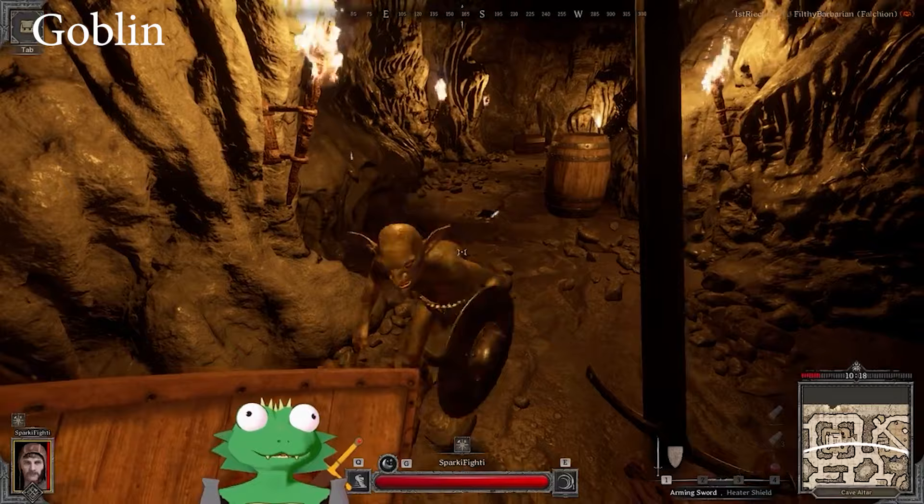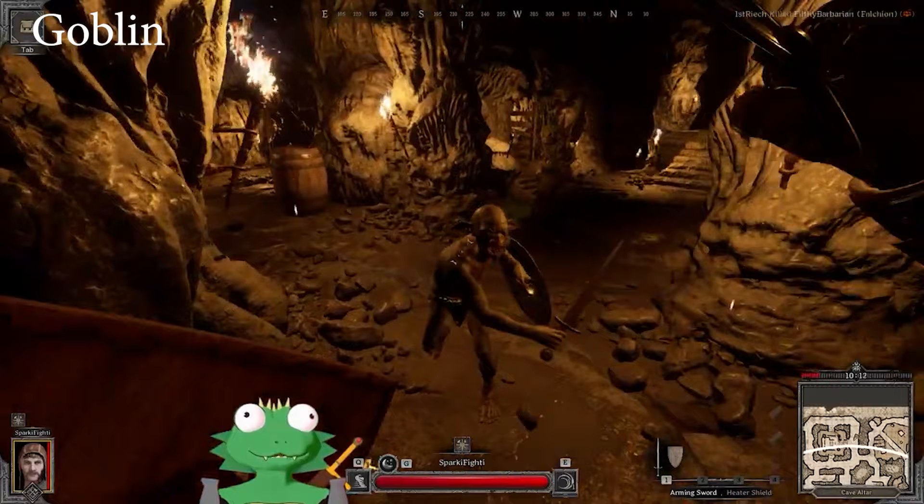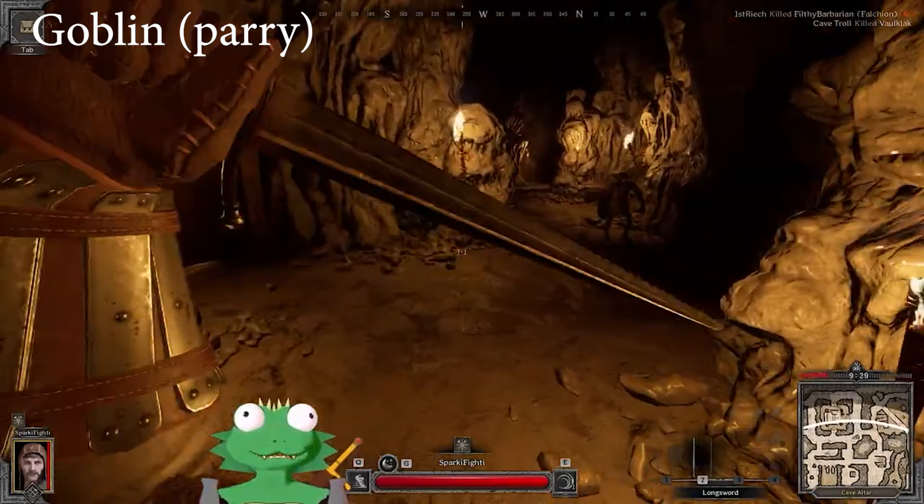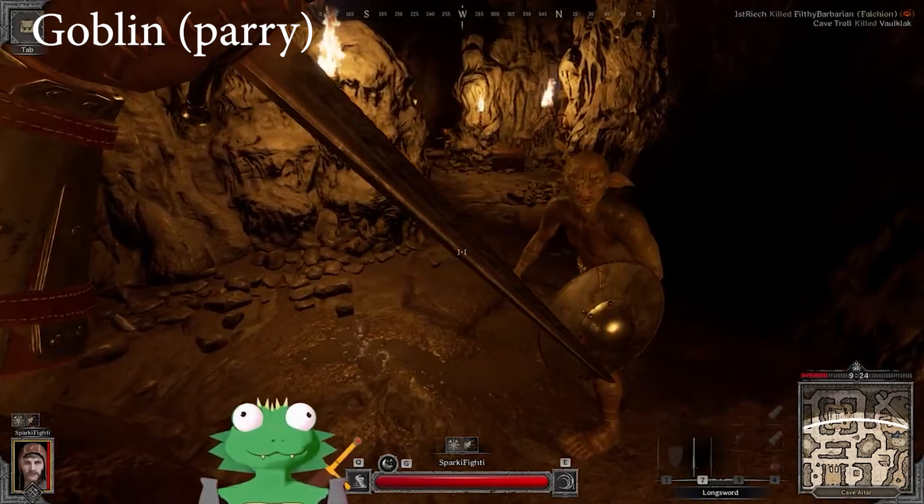These guys you can just space their attacks — there's nothing too crazy about them. Just space their attack, back up, space their attack, back up, get some hits in. It's as easy as that. You have to interpose your weapon between the attack and your body. We'll try it over here on this goblin. It's kind of tough because their attacks are weird.